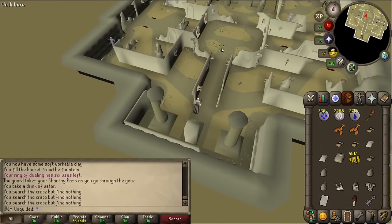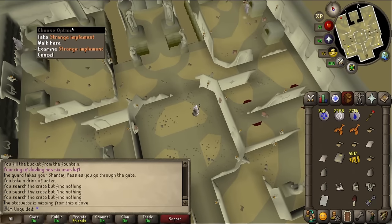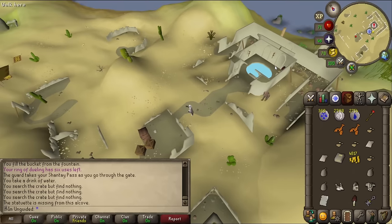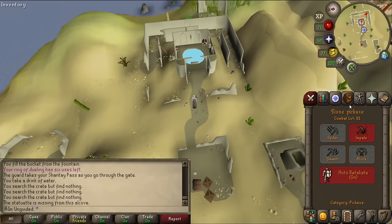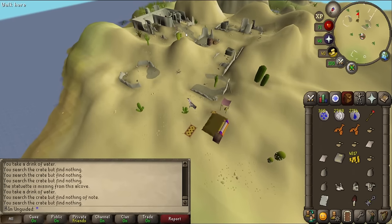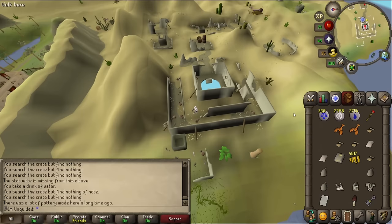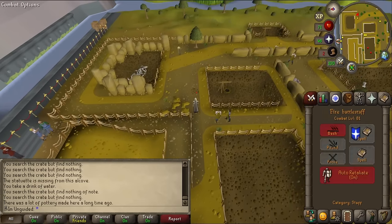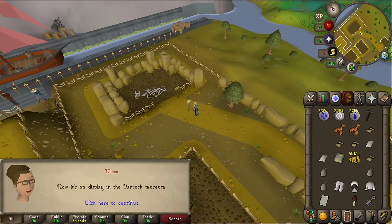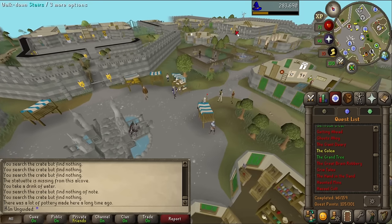I go back to Alyssa and ask where the statuette Varman took from Uzzah is. She says it's the only thing they had to show from that expedition - it's now on display in the Varrock Museum. There's a thieving requirement of 25 for this quest, so I think I have to nick it. In the museum upstairs I find the display case - the cabinet is locked. I pickpocket curator Haig Halen and get a tiny key.